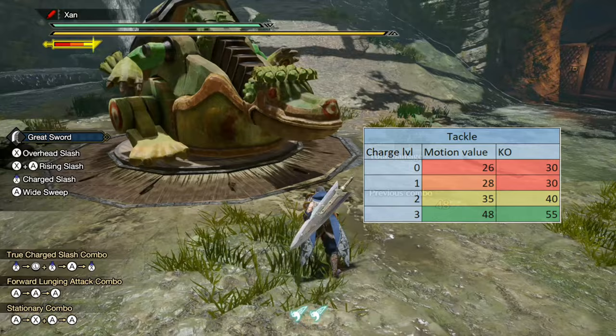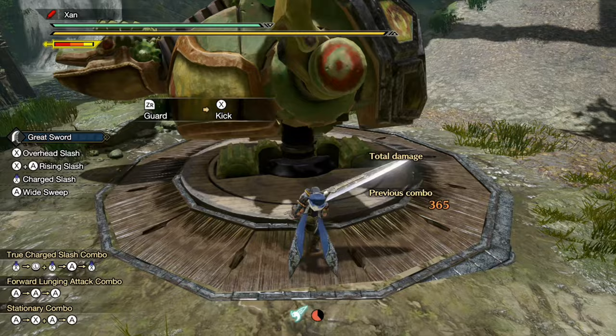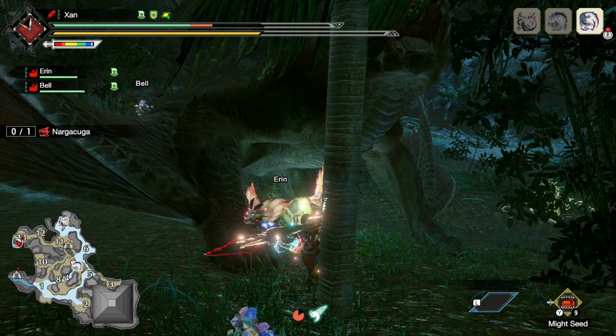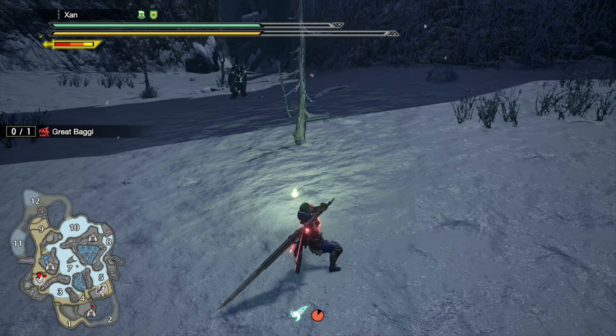The amount of damage and KO you deal increases with your current charge level. Executing a Tackle will let you skip the current charge slash and go into the next one, which makes it useful for shortcutting into your strongest move. The Tackle also grants you 50% damage reduction and Hyper Armor, which means you can't be knocked down by the majority of attacks. Thanks to this property, the Tackle can be used to tank through attacks, allowing you to land a counter hit afterwards while the monster is recovering.